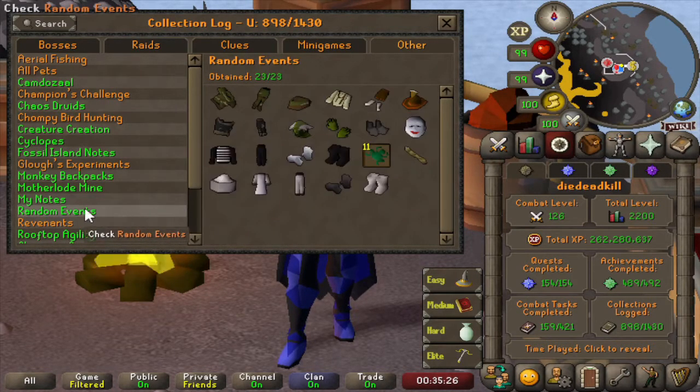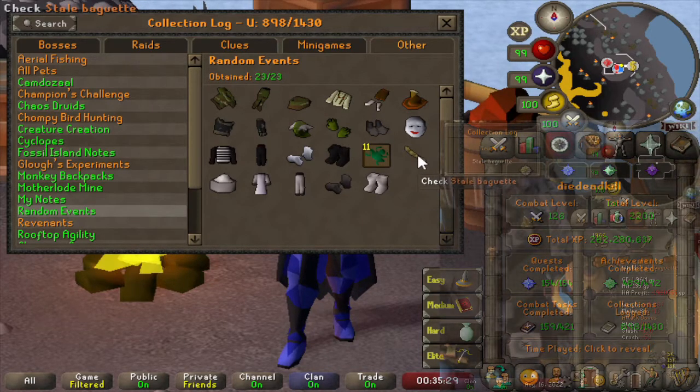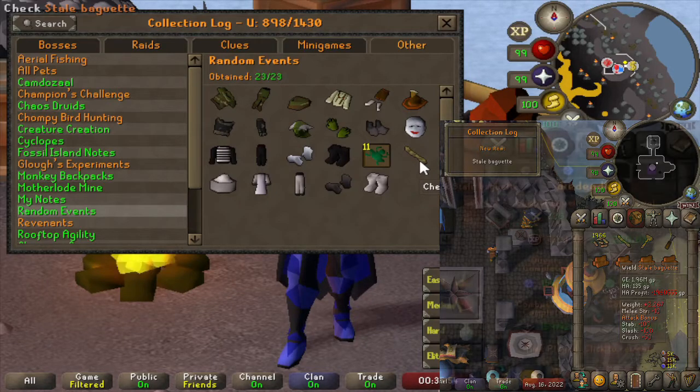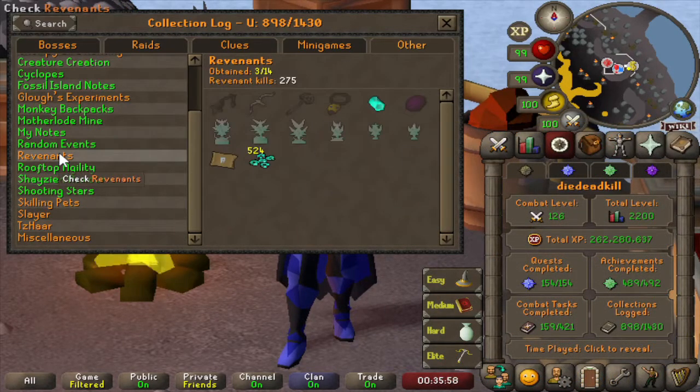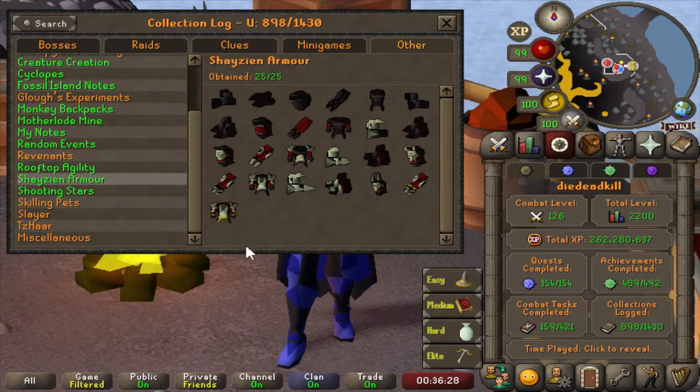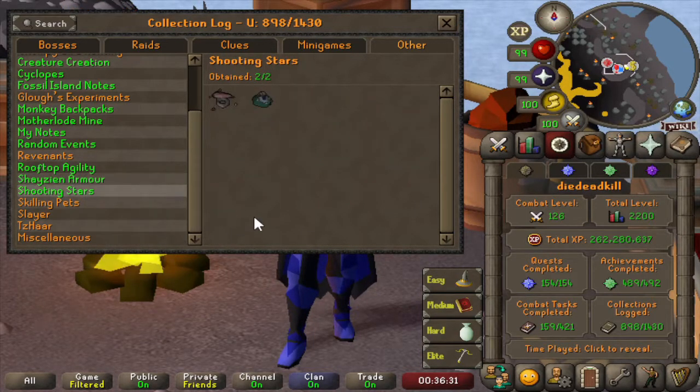Random events is one that I am most proud of — we do have the stale baguette. We actually got it a few days before we leveled all the 99s, so very happy to have that one done as this is one of the most difficult items to get in the game. Then we have Revenants — we only have the bracelet of ethereum, the ether, and the teleport. We killed pretty much only the hobgoblin and goblin revenant, so these 275 kills aren't indicative of other items. Then Rooftop Agility — got everything. Shooting Stars — bought the two items; the recolor for the prospector outfit is not in the collection log so that was fairly easy to get after shooting stars were released.